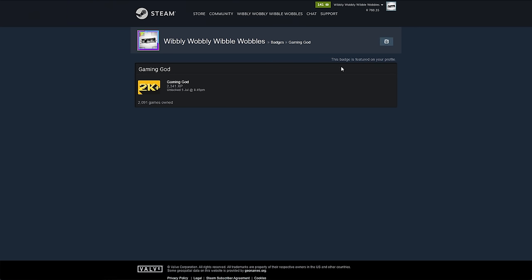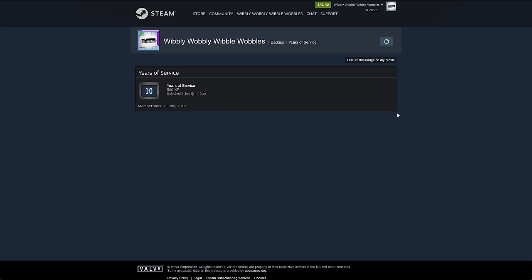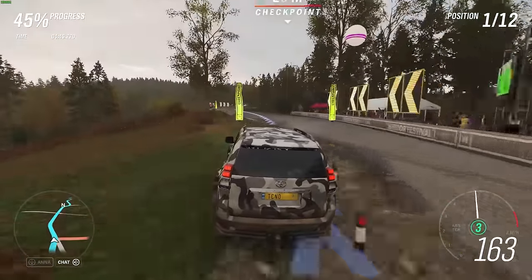Finally, the last and probably simplest way to get XP on your account — though definitely the absolute slowest — is the Years of Service Badge. The more years you've been on Steam, the more XP you get. This is definitely the slowest method, but it's free XP, so it shouldn't be forgotten.